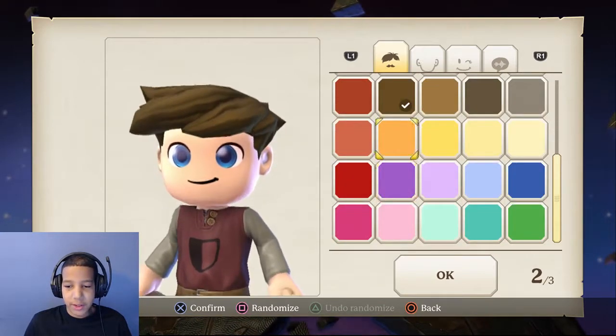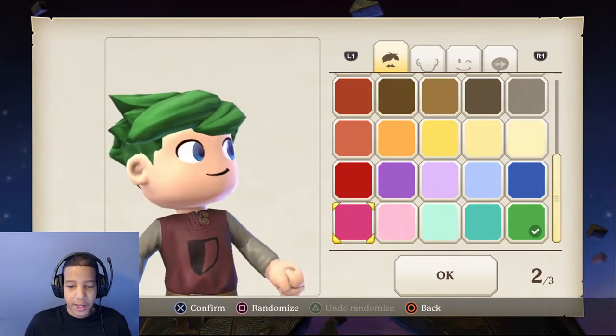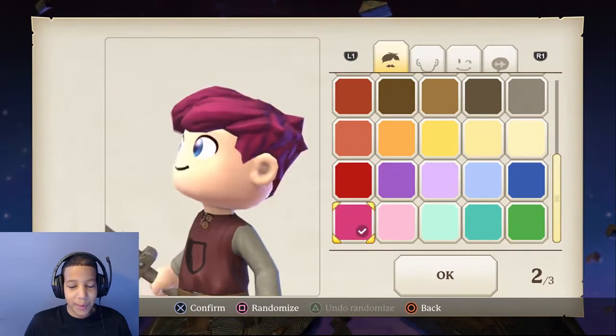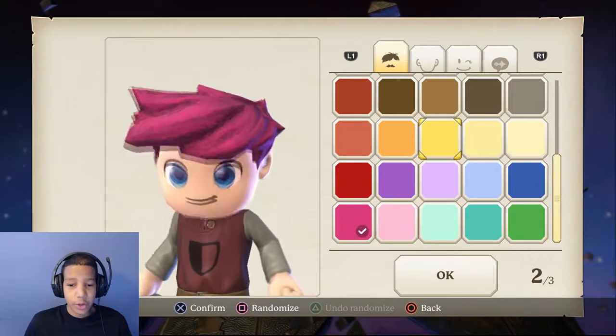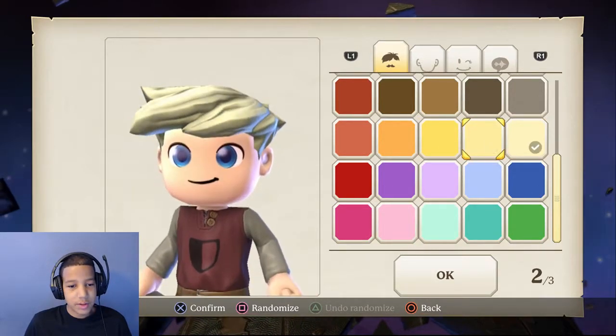Oh, brown looks freaking nice! Maybe put it on natural colors. We could go Super Saiyan — but which one looks more natural? I think this one. Actually, we'll just go all natural.